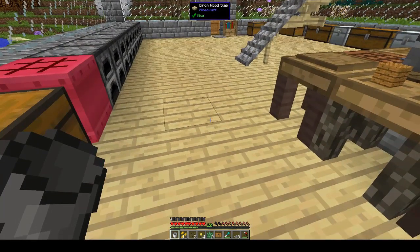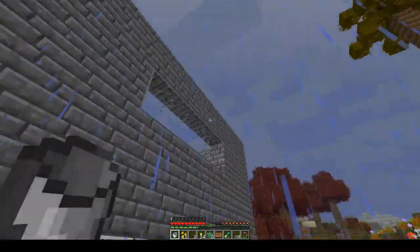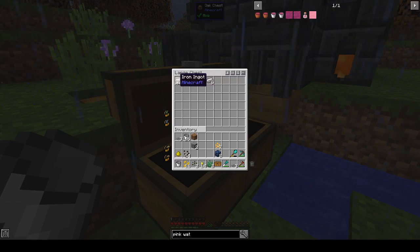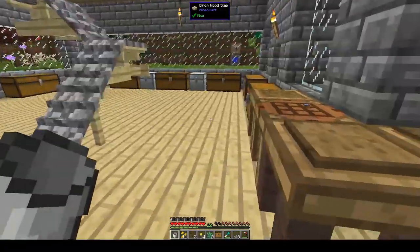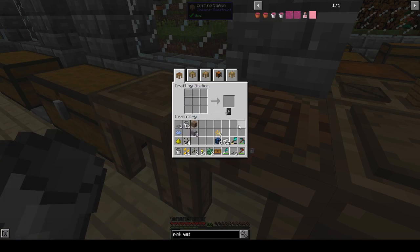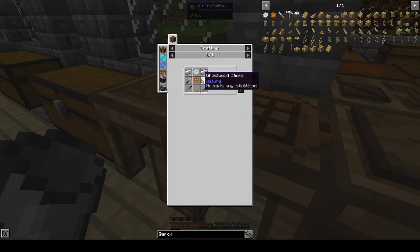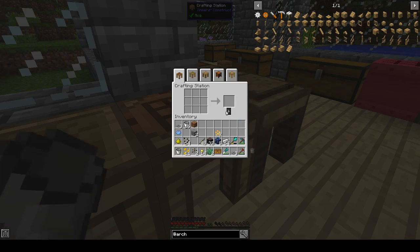We want the Architect's Saw Bench — and that's why we needed all that iron. The saw bench takes two iron ingots, four sticks, a pressure plate, a large pulley, and a circular saw. The circular saw is sticks and iron. The pulley is blocks and sticks. Let's use this Kakuru wood that we don't have any other use for. Large pulley — that, circular saw blade — that. On the workbench we need a pressure plate — and then we should be able to put together our saw bench.